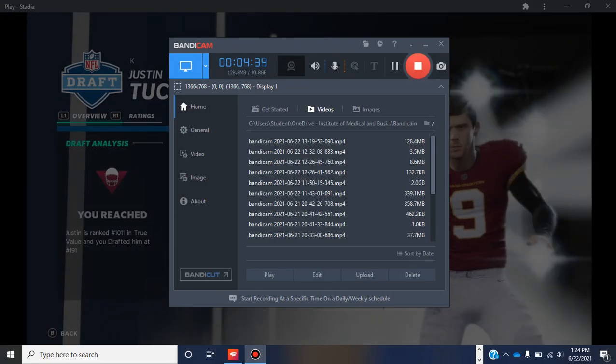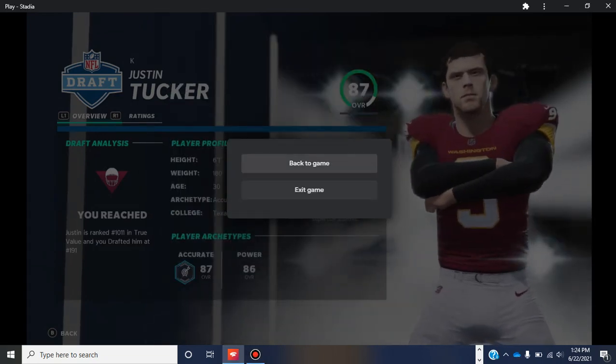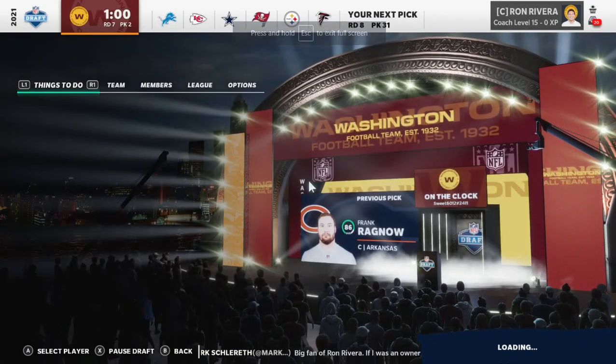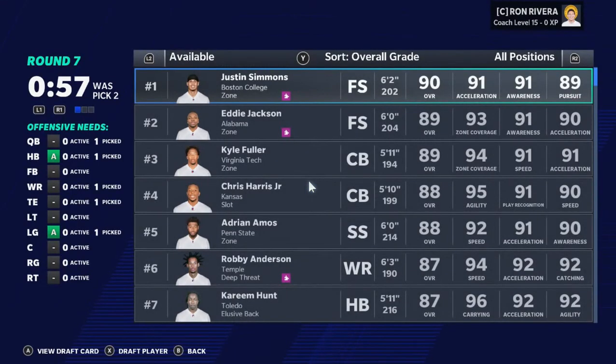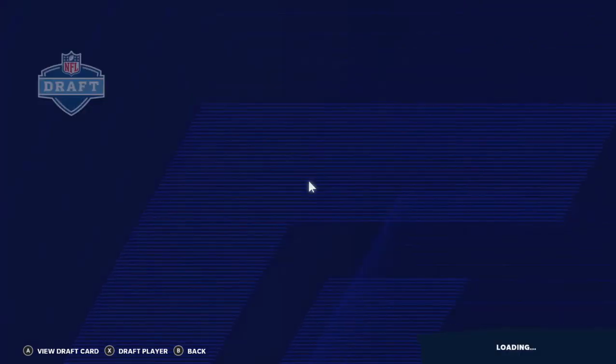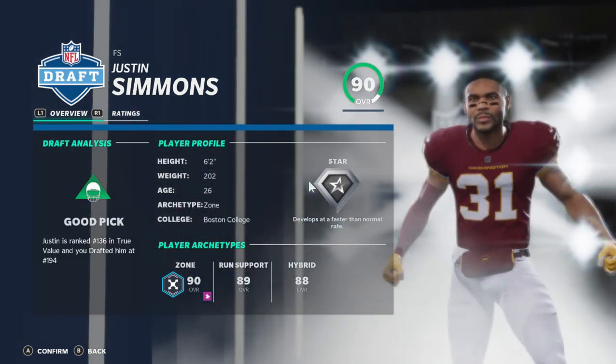I mean, this team is looking pretty sharp right now. So we're in round seven, pick number two. We need a free safety — Justin Simmons. Here we go. Boom, heck yeah.